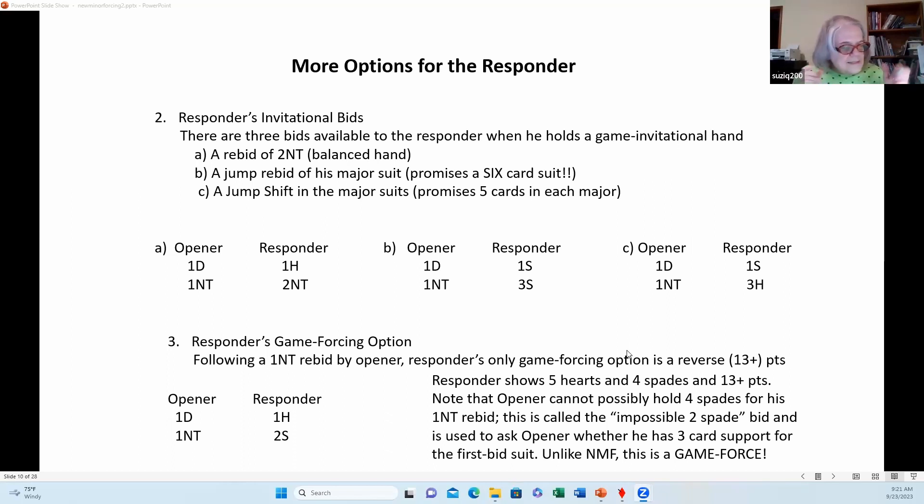What if responder has an invitational hand — 10 to 12 points? He has a few more options. He can raise partner's one no-trump to two no-trump, which is not forcing. He can use a jump rebid in his major suit, but that promises a six-card suit. Now here is one instance where the jump shift can be used — formerly a jump shift by responder showed at least an opening hand, typically more than 14 high card points. These days a jump shift in the majors promises five cards in each major and a hand that can invite to game.